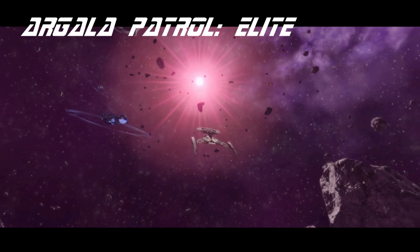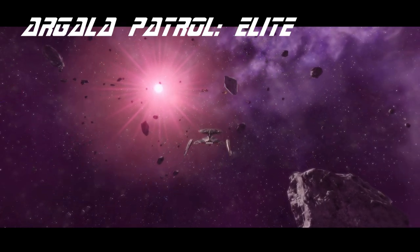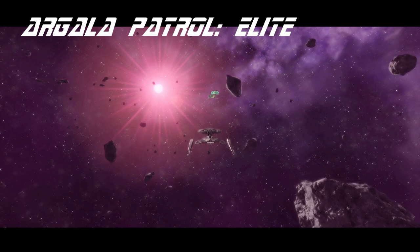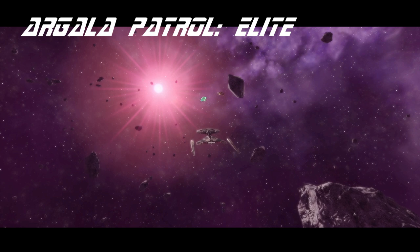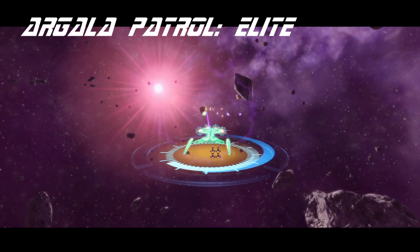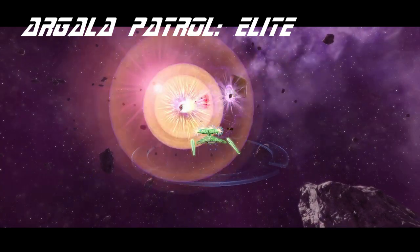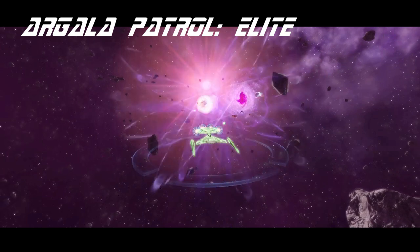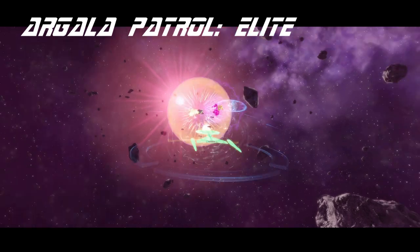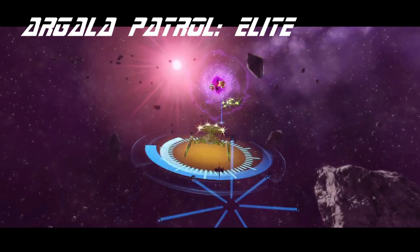Greetings everyone and welcome back to another ship review. Today we're taking a look at the YAK, also known as Yet Another Crossfield, also known as the Crossfield Refit. It was relatively recently added to the Far From Home lockbox. It's an interesting ship with a fun console and a really good trait. One of the selling features is the new skin, which includes the 32nd century detached nacelles. There are some controversies over this — many don't like them — but I'll admit they look better on this ship than they did on the Janeway, at least in my opinion.